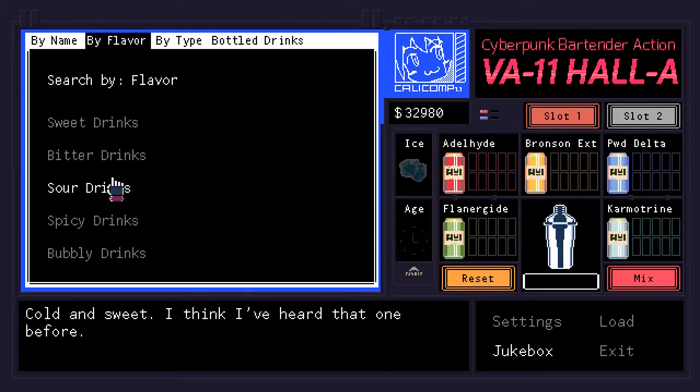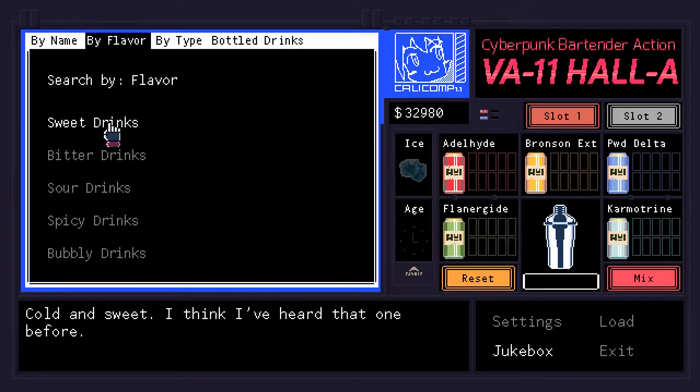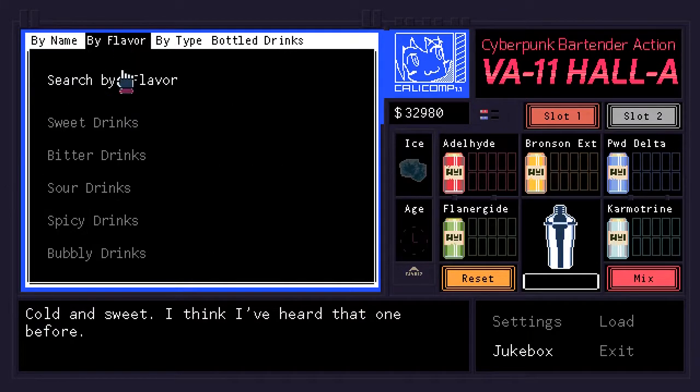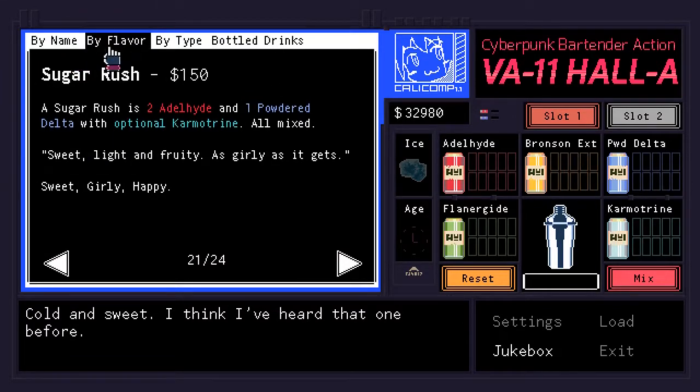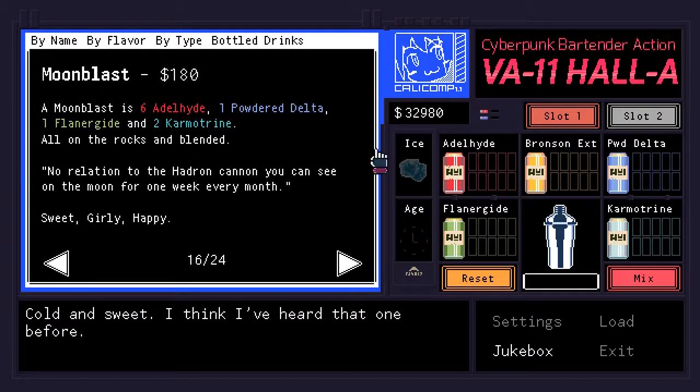It also helps that the interface lets you keep track of what ingredients you've added, the amount therein, as well as whether you've set a drink to be iced, aged, or blended. Though perhaps the most useful bit of the UI for me was the recipe book, which contains almost all the recipes at your disposal so you don't need to memorize everything, because my memory is like a freaking sieve.